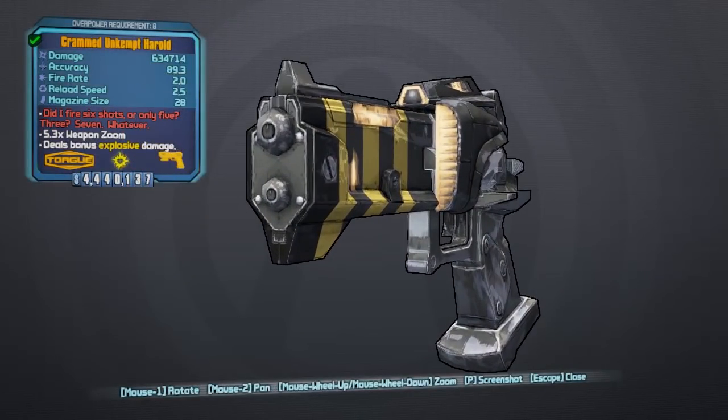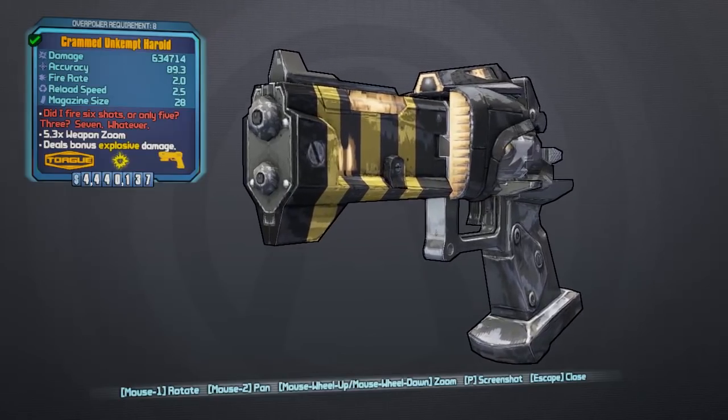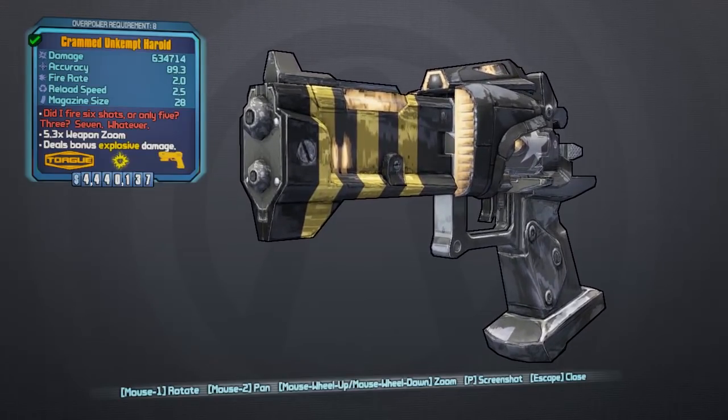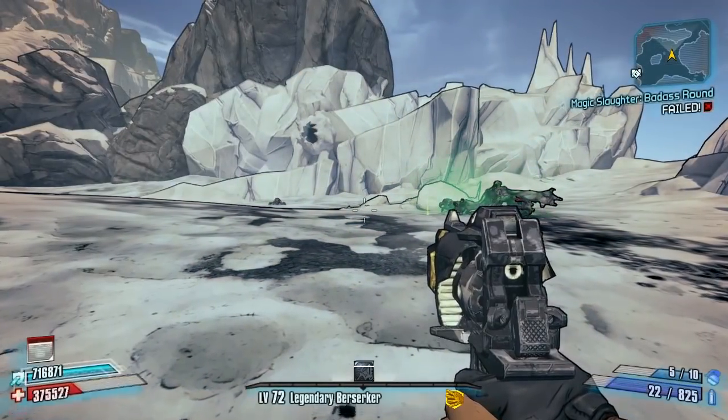There you go - the overview of the legendary we've been aiming for today: the Unkempt Harold. That was Speed Farming 101 part five - Savage Lee - a nice easy positioning tip and a little skip to make things faster. Hopefully this helps you guys. Thank you for watching, really hope you enjoyed, and I'll see you in the next one.